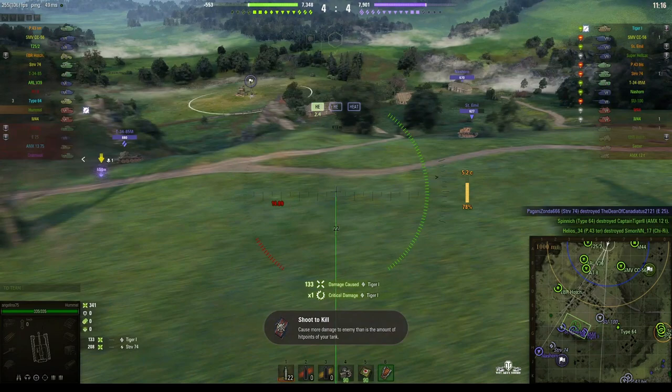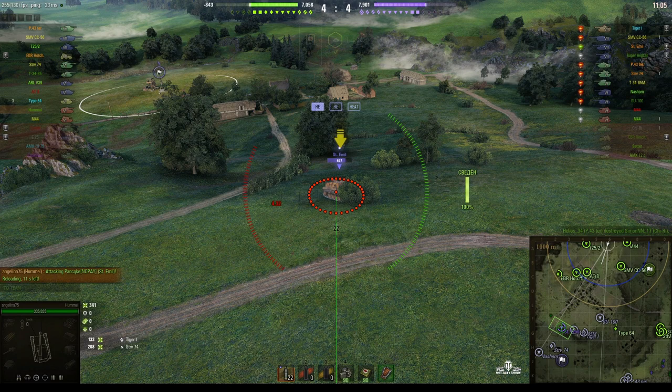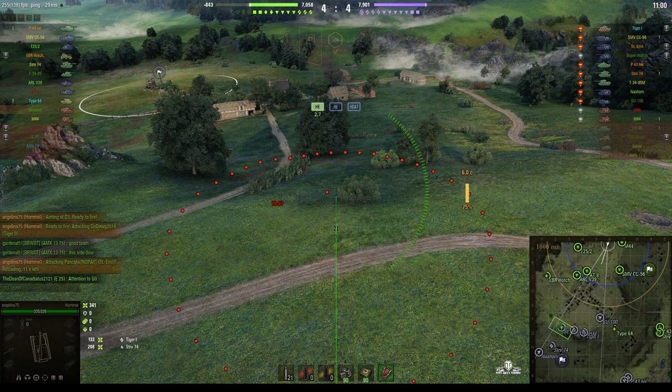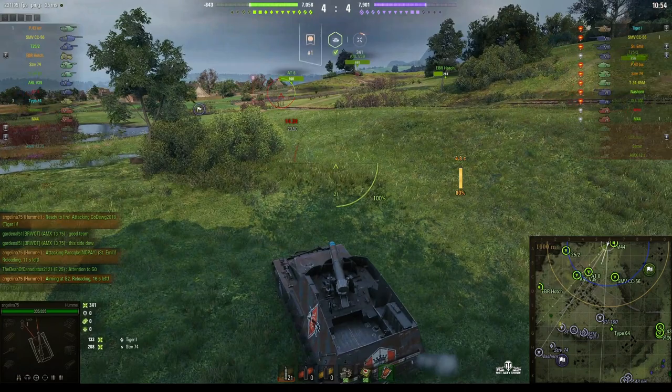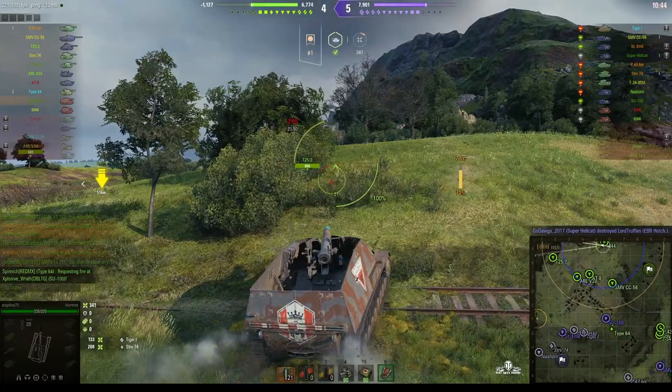There's the SturmTiger — he's pulled a long way back, and the enemy team has gone defensive too. We're aiming for the SturmTiger. With 480 alpha and 38 millimeter penetration, Angelina gets a direct hit. A direct hit like that will more than likely penetrate the SturmTiger since he doesn't have much armor — in fact he's already lost about a quarter of his hit points.